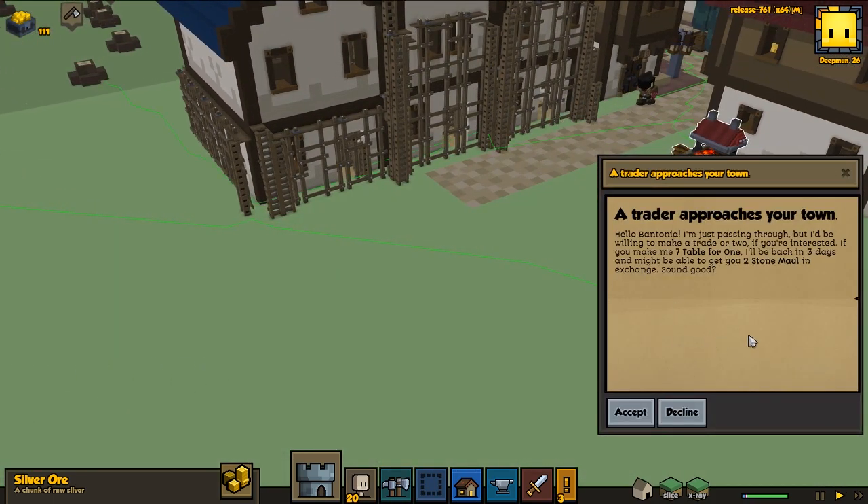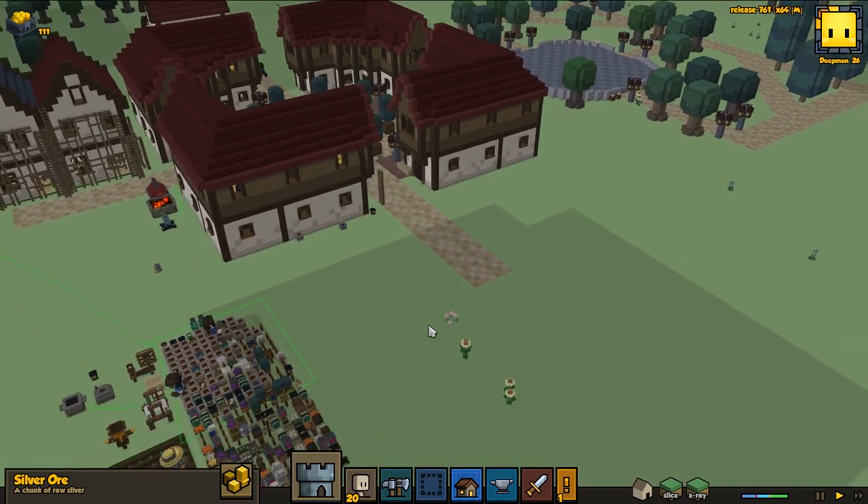There's some silver, or maybe it's looted. Looking at the trade offer — seven tables for one, and we get two stone walls. That's a very, very bad trade. Not going to do that — waste of time.